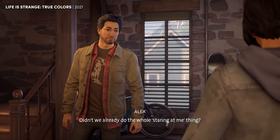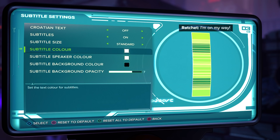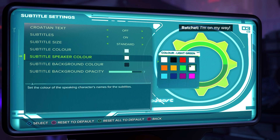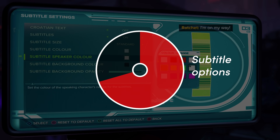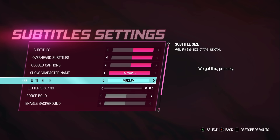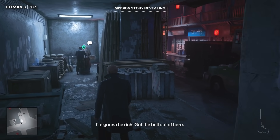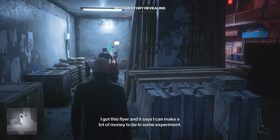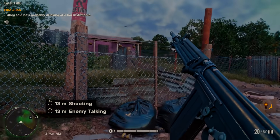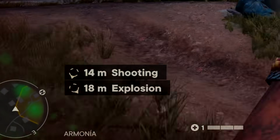Next up, audio. A big deal here is subtitles — we're looking for subtitles that are large, that contrast well against the background, and that show you the speaker's name. And if you can change any of those settings in the options, it's even better. About 70% of the games in my sample provided subtitle options beyond on and off. Guardians of the Galaxy is a good one to look at — turn on all the settings and you can get big clear text on a black background with speaker names, and you can even increase the letter spacing and turn on closed captions to get subtitles for sound effects. Other standout games include Hitman 3, which can show a speech bubble over a character's head to show exactly who is speaking. And Far Cry 6, which continues the series tradition of providing captions for nearby audio sources, complete with an arrow and distance.